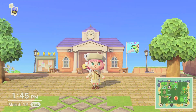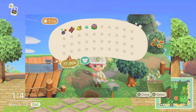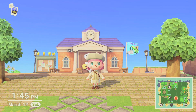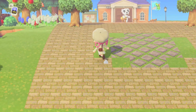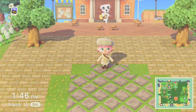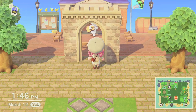In our last episode we were working on mountains and foresty areas, but today I want to change things up and do a more European city style build. I've already laid down the patterns for the plaza, so all we have to do is add some furniture. The very first thing I'm going to do is add a castle gate leading up to Resident Services.